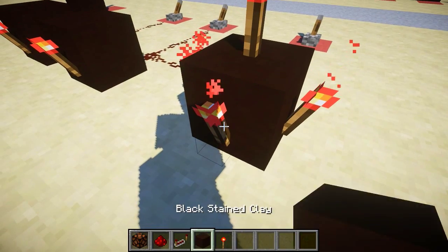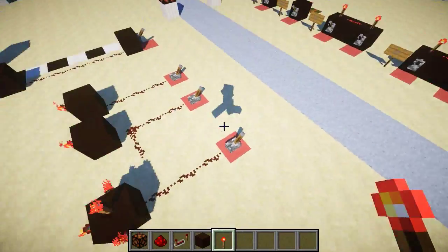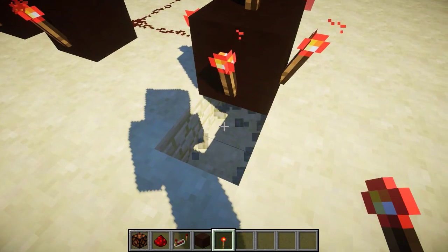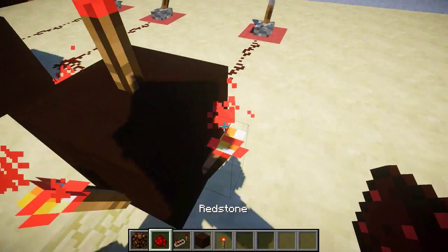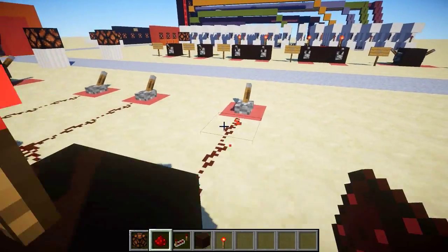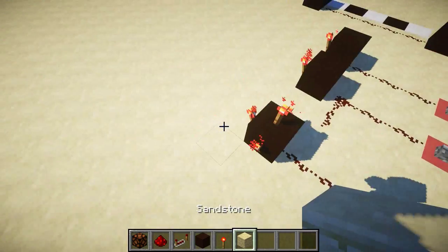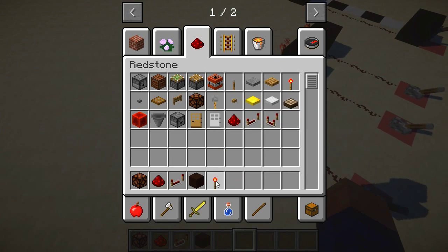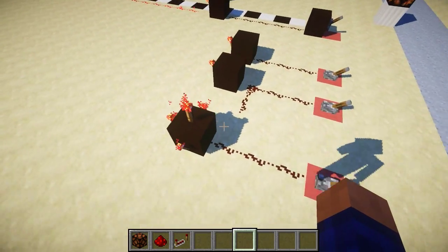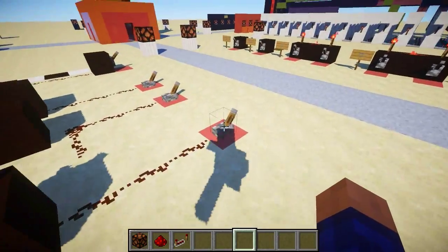The redstone torch doesn't have to be in one specific spot - it could be here, here, on top - on all sides. It powers everything around the block. You can't put a repeater going downward though, so powering downward doesn't really work the same way.